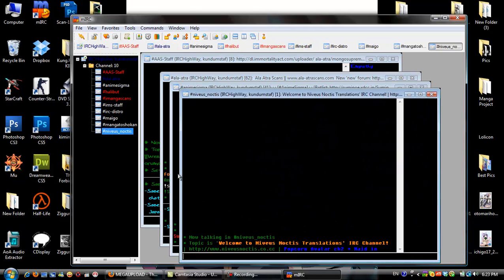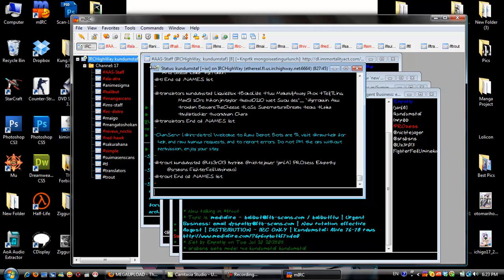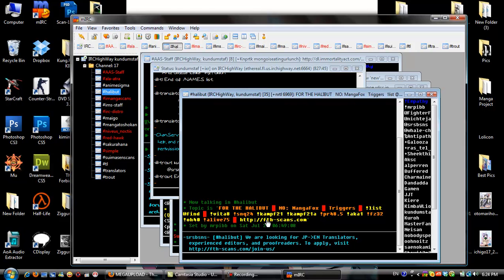Mine is set on automatic to join all these windows, but since you just installed it you're going to have only this window. You are now connected to IRC Highway. To join channels, type /join and then the channel name — for example, type the hash symbol and then Hollywood. You can join any channel you want as long as you know the name.